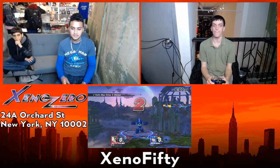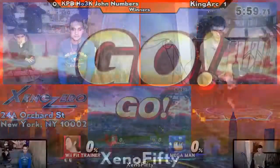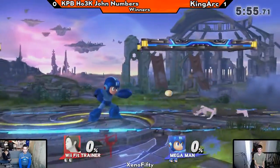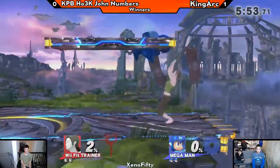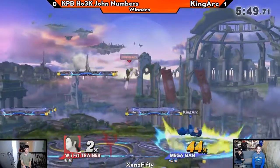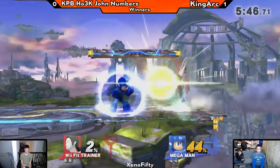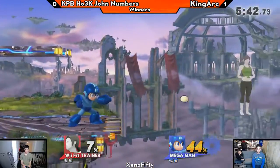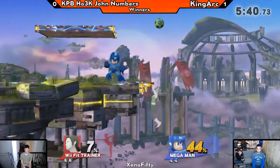You're fair to spike with your back foot. The thing with Wii Fit is a lot of her hitboxes come out on both sides from her tilts and from her jab. We also can't forget that push-up crouch — nice air dodge — literally ducking under a bunch of King Arc's attacks. That's what's giving Mega Man some issues.